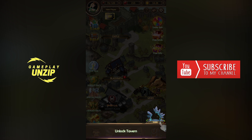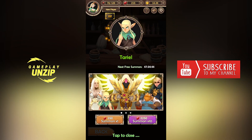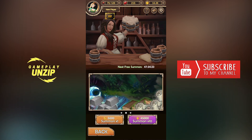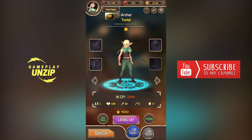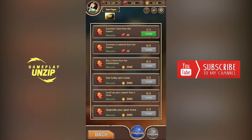We have unlocked the Tavern. The Tavern lets me free summon one hero. So basically I have the second hero, the second character. If you want to summon another character, you'll have to spend 250 gems or 2250 for a 10-level character. You can summon for materials or goods. Let's have a look at the heroes. The new one is also an archer — a Therial. It's a common support. We completed a daily quest: summon one hero from the Tavern.